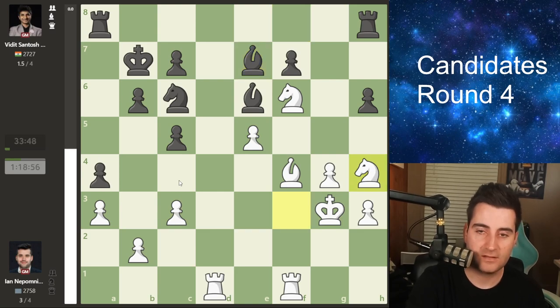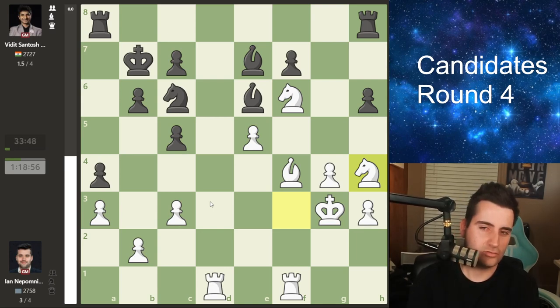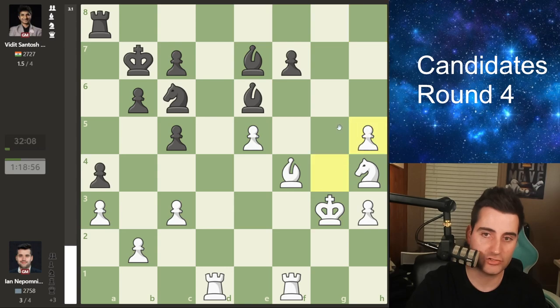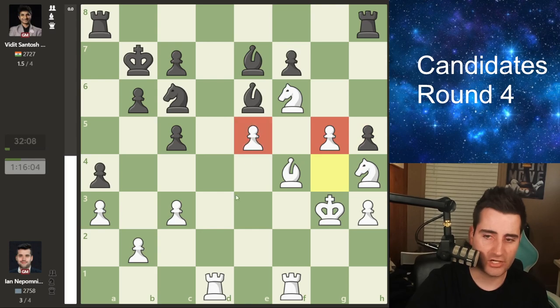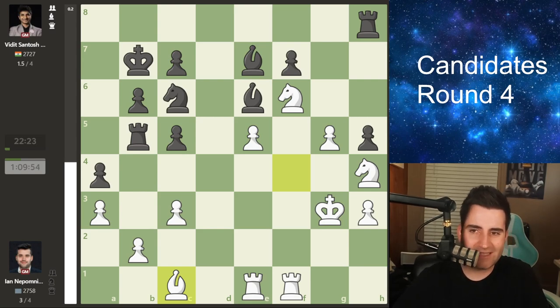Nepo goes c3, then bishop b7 by Vidit. Nepo goes knight h4 with the idea to jump to f5. I think Nepo might not have played completely precisely, but he kept playing quickly, kept putting pressure on Vidit, and eventually it's not easy to deal with. Vidit finds the good move pawn h5 — you cannot take this pawn as black will snag the rook: rook g8 check, the king has to move, then take the knight, and black is completely winning as the bishops are just absolutely crushing. Two minor pieces are generally better than the rook.